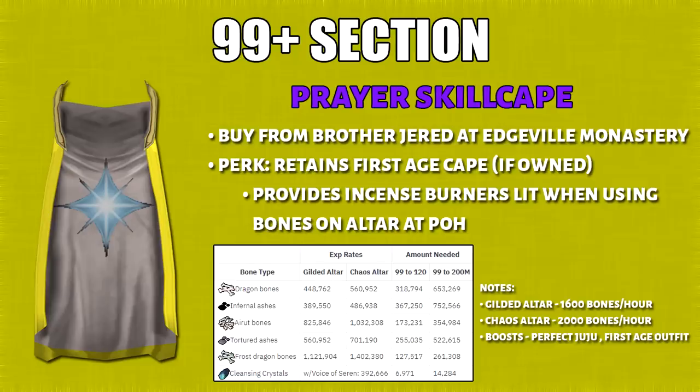The next section is the 99 plus section. For the prayer cape, when you're offering bones to a guild altar, it gives full XP as if both burners are lit. Using the same recommended bones as before, here's the entire chart required for 120 and 200 million prayer. I also factored in the first age outfit and the 2% chance to save from the modified head. If you want to get to 120 or 200 million efficiently, I highly suggest you do Vyres.